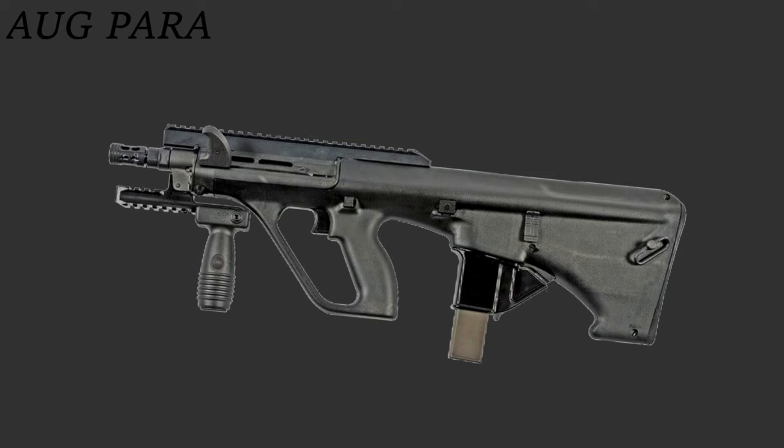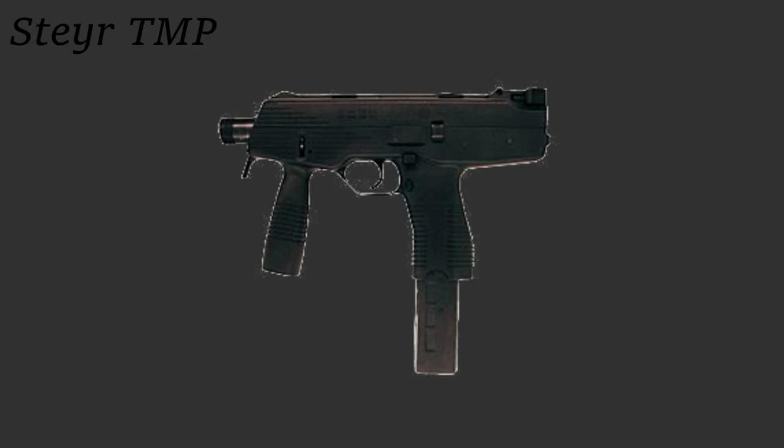The submachine gun variant, the AUG Para, is chambered in 9x19 Parabellum and features a shortened barrel. It operates by direct blowback and includes a magazine well adapter to allow it to use 25-round TMP magazines. The TMP was the predecessor to the MP9, so maybe we'll be able to use the MP9 mags.